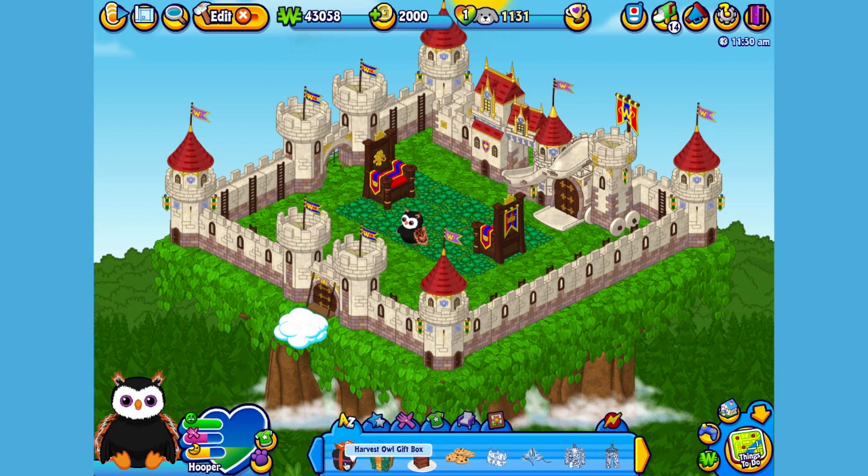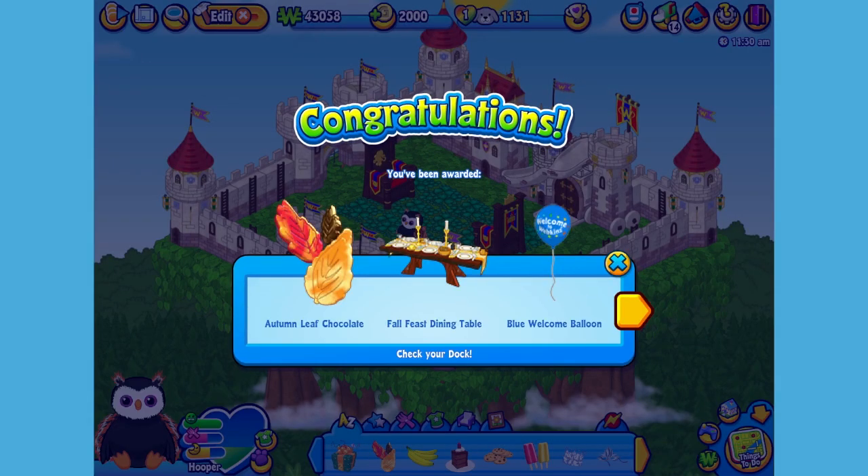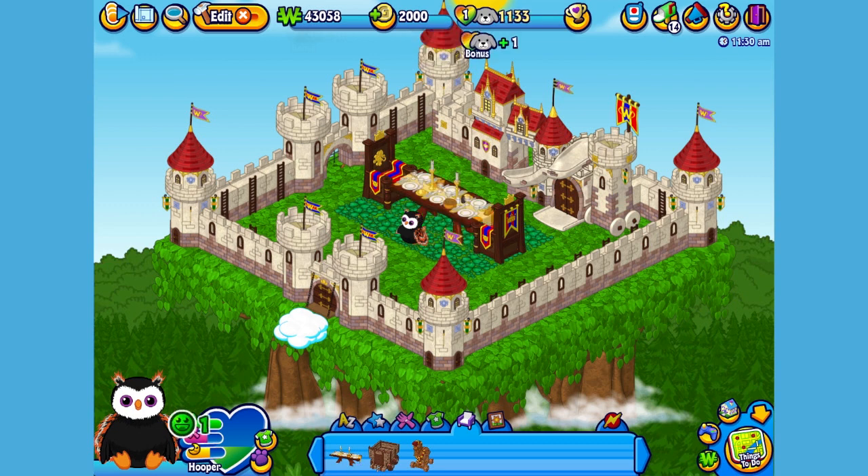Here is the Harvest Owl's gift box in my dock. Let's open it up and see what's inside. Here is the Harvest Owl's pet-specific item, or PSI, a fall feast dining table. Let's add it to the courtyard here so Hooper has somewhere to eat. Nice! Now that's a feast fit for a king.